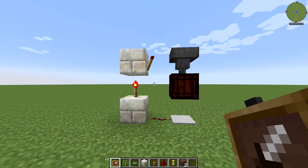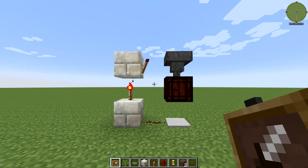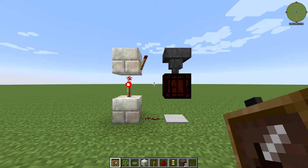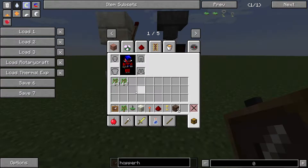To take this one step further, we want to set it up so that it can dispense things that it itself collects. Like in my tree farm, I hook up a hopper hock to this hopper in order to gather saplings and dispense them. Let me show you how that works.